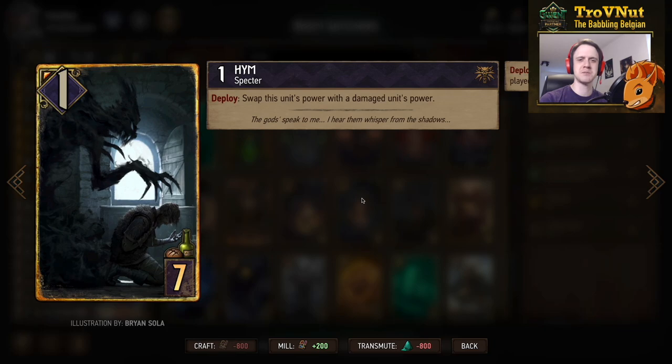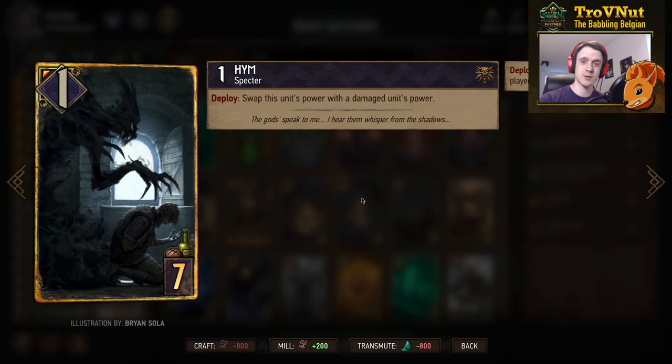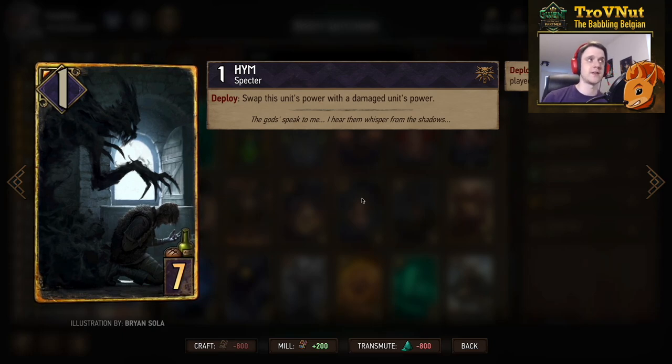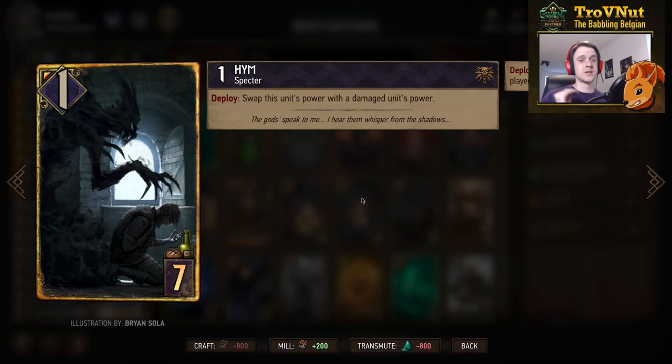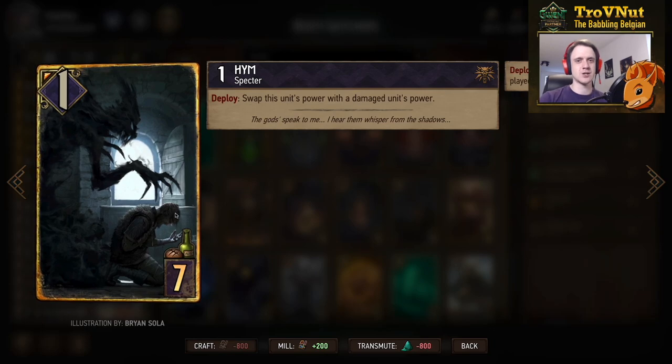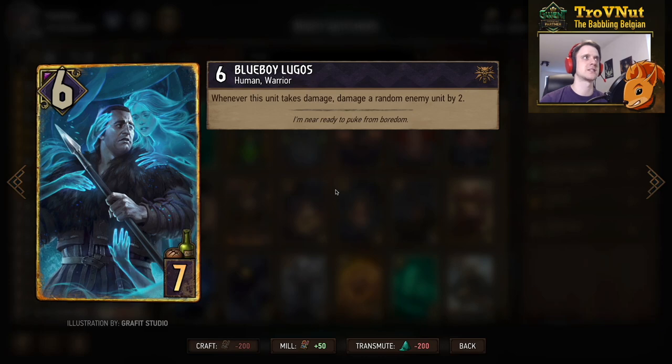Heim is a very cool card that's starting to see more play. It starts at one power, but on deploy you swap this unit's power with a damaged unit's power. This has two uses: either damage an opponent's unit and swap with an enemy unit, or damage one of your own units and swap with Heim. It's an extremely powerful combo, but relies on that setup so it could technically break in a shorter round — be careful about keeping this in hand at the end of a short round.